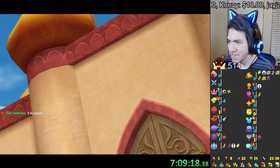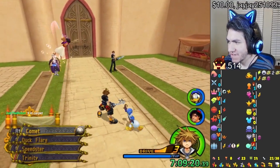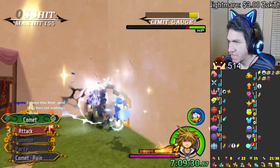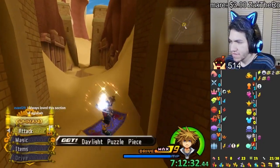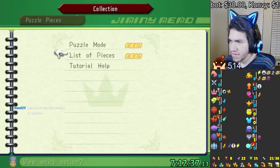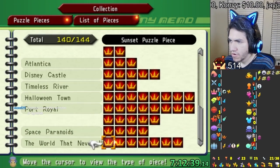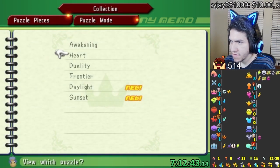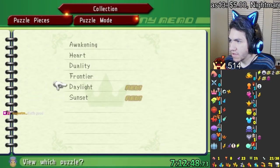I wasn't done with the FF characters yet — I forgot about Leon. I think we haven't fought Leon or Cloud yet. And Aerith is here but she doesn't count. That is Daylight. I'm curious how many I'm missing now. I'm only missing four — all together. That's actually crazy. And I can do Sunset — I have all of them for Sunset!